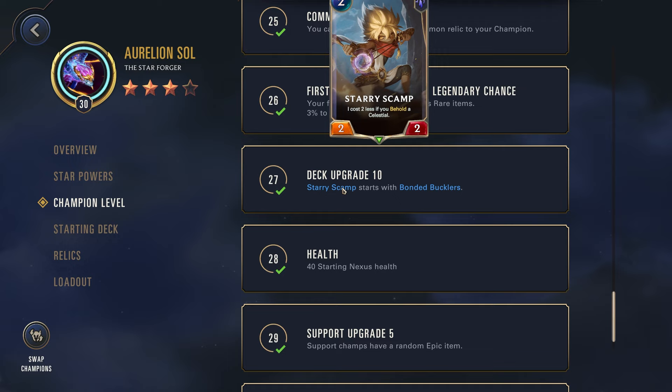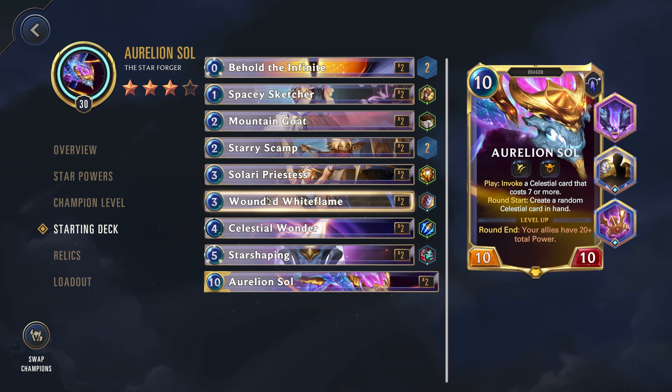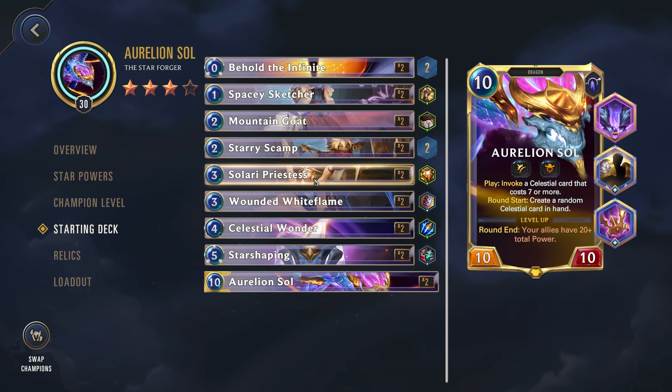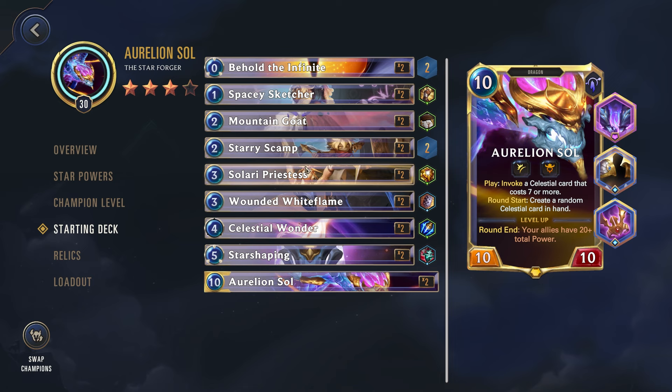Normally the way you're playing is to use your Behold the Infinite and your Spacey Sketcher, trying to get the cheapest created cards possible. You're trying to play the Starry Scamp for free. When you're cutting cards you normally want to cut the Wounded White Flame and then maybe the Celestial Wonder if you're already pretty strong and you're noticing you never really need to stun the enemy — which happens fairly often. Solari Priestess is one that's kind of on the border. If you have other ways to generate created cards — like a power that gives you a created card at the start of every round — then you probably want to cut this. The Daybreak mechanic is kind of annoying, and it's invoking a fairly expensive card. Normally you want to play the cheaper created cards and only play those higher-cost celestials when you already have Aurelion Sol on the board so they're going to be free.